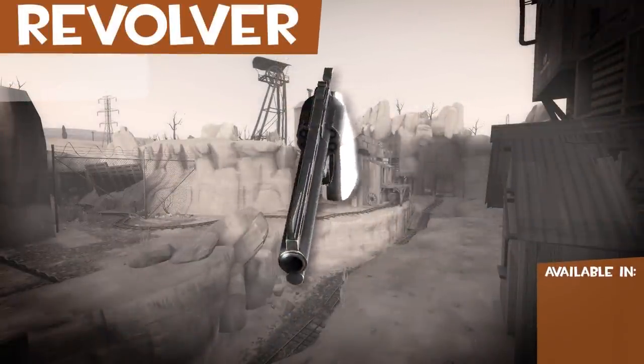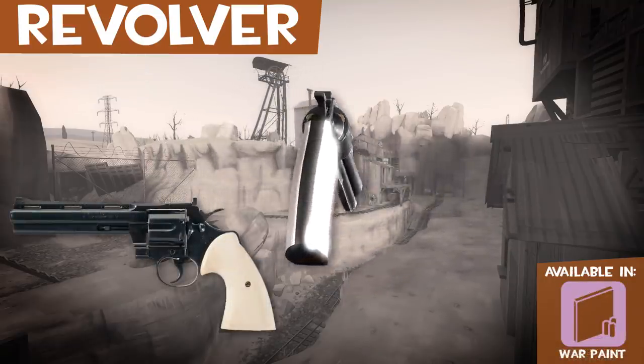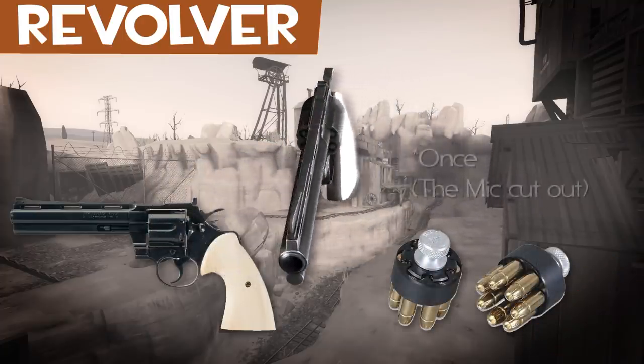The stock revolver is a Colt Python with a 6-inch barrel and ivory grips. The Spy reloads this weapon by using a device known as a speed loader. This allows for all 6 barrels to be loaded at once.